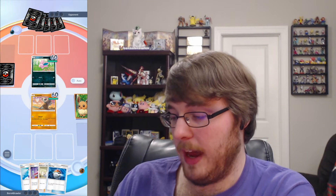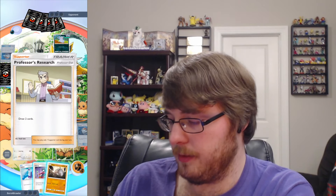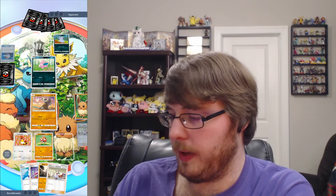Cubone is probably the worst Pokémon we'd want to see in the active spot as well. I've edited it to the point where we do have two Marowak EX, and we also have our Pokeball, so at the very least we will see another basic here. I kind of wish I had something like X Speed to go ahead and get Cubone out. At the very least, with what our opponent has right now, they would have to evolve Nidoran to be able to do any damage to us.